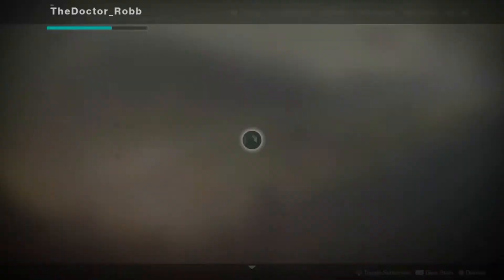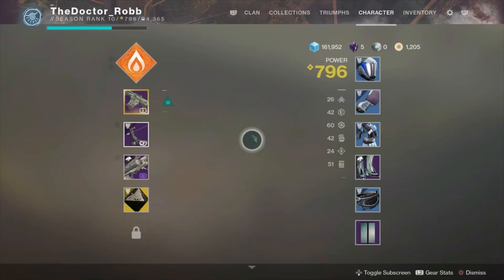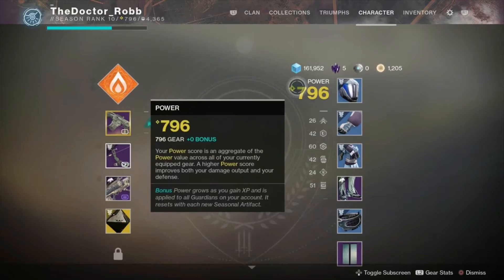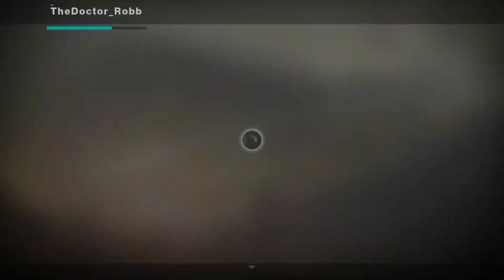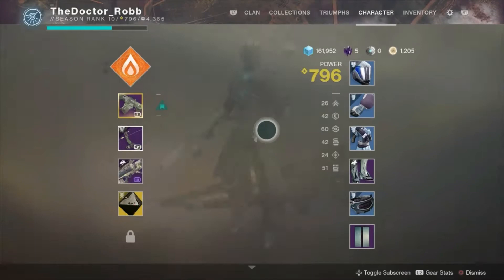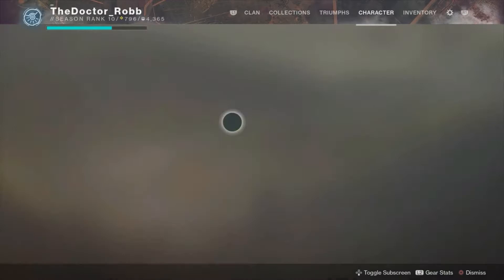The first how-to thing here is character customization. Here's my guy — nothing special, just a regular dude. To get to your character, in any screen — loading screen or standing in a landscape — you just press Options and it pulls up your avatar. If you look toward the banner at the top, it shows R1 and L1. Press R1 on the right and it takes you to your inventory, which shows all your consumables.